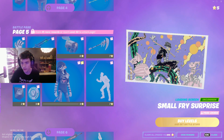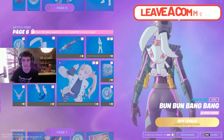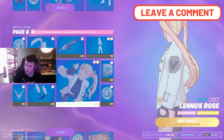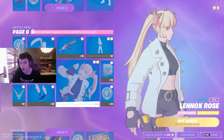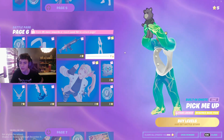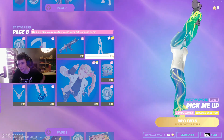On the rest of this page we have a glider, Small Fry Surprise with a fish-related loading screen. On to page six — this page is Lennox Rose, pretty decent, another anime skin. We got quite a couple of them but a fine addition. We've got an emote for the meme skin where he gets picked up out of the hole and put in the air like something from the Lion King.